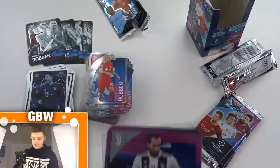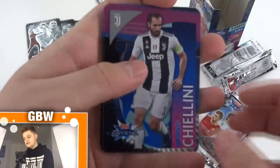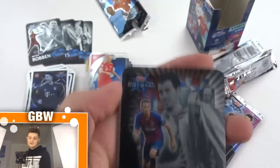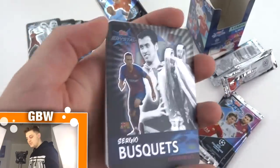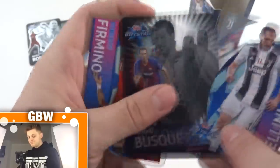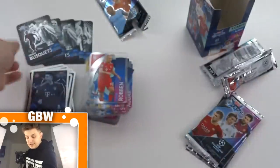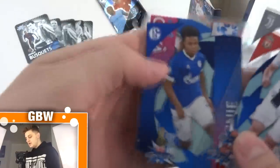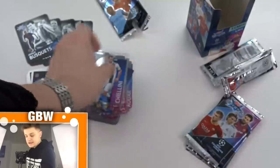Looks like we've got another UCL legend here. We've got Chiellini — and the legend is Busquets again, unfortunately. So two of Sergio Busquets' Legenda cards, which is unfortunate. Obviously winning it three times with Barcelona. Then Firmino, McKennie and Guia of Valencia.